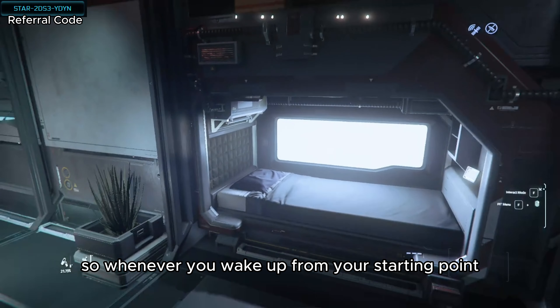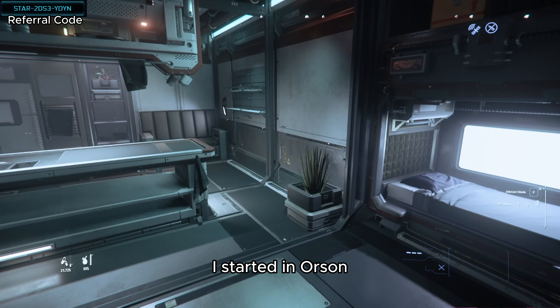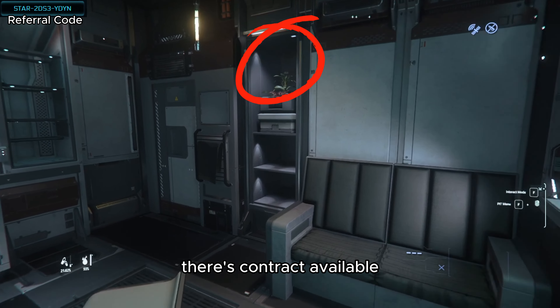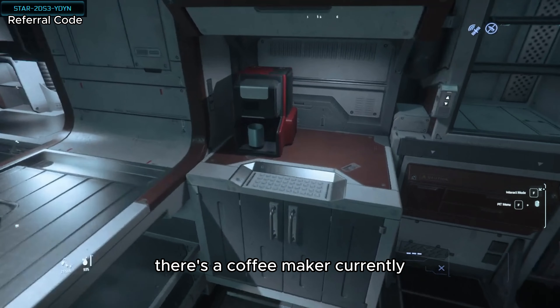Whenever you wake up from your starting point, this is actually not my starting system — I started in Orison. This is Area 18. As you can see, there are things popping up. There's a contract available — so many things you could do here. I have my own kitchen and there's a coffee maker.